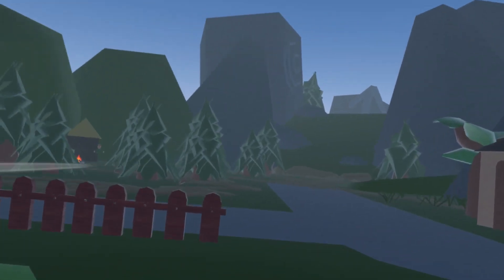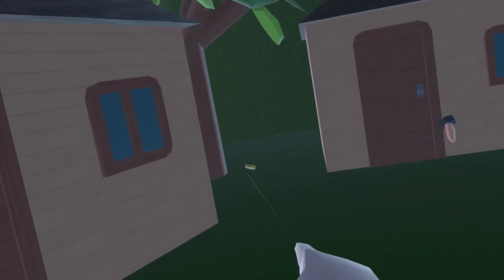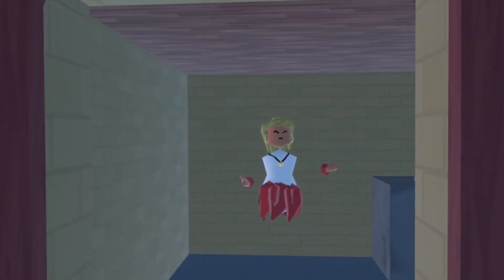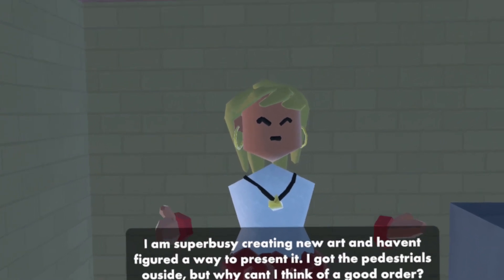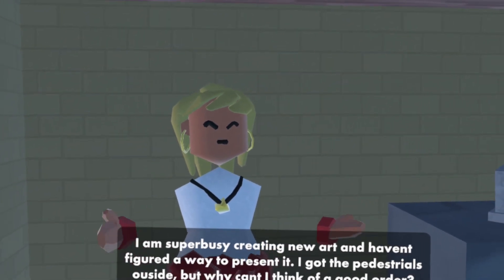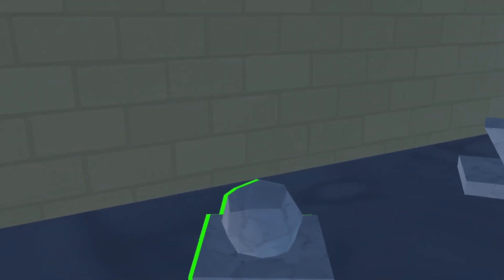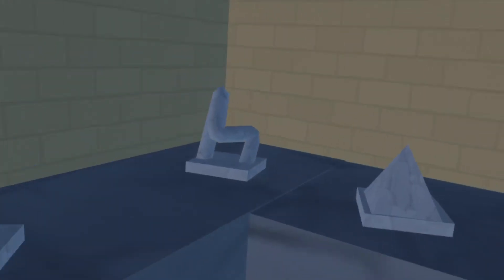And how do I do this? Of course, by walking around collecting some of the hidden coins and helping people in the town. For example, this lovely lady says she is super busy creating new art and hasn't figured out a way to present it — she has pedestals outside but can't think of a good order. So there's another coin here, and some art that needs to be presented on the pedestals.